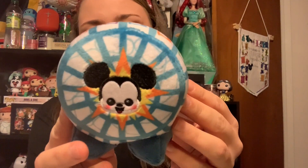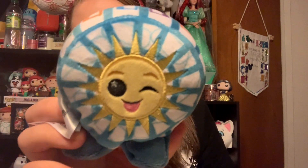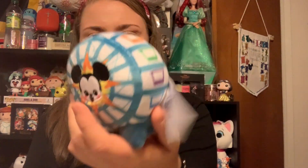This one feels like it might be Spaceship Earth or the Pixar Pal Around. And it is the Pixar Pal Around! This one is actually really cute because it's double-sided — it has Mickey Mouse on one side with his little rosy cheeks, and then the sun on the other side with a little winky face. The sun side does not have rosy cheeks. And it shows all the little carts in different colors. This one's so cute — now I kind of feel like I have to get Sleeping Beauty Castle to have both the Disneyland icons.